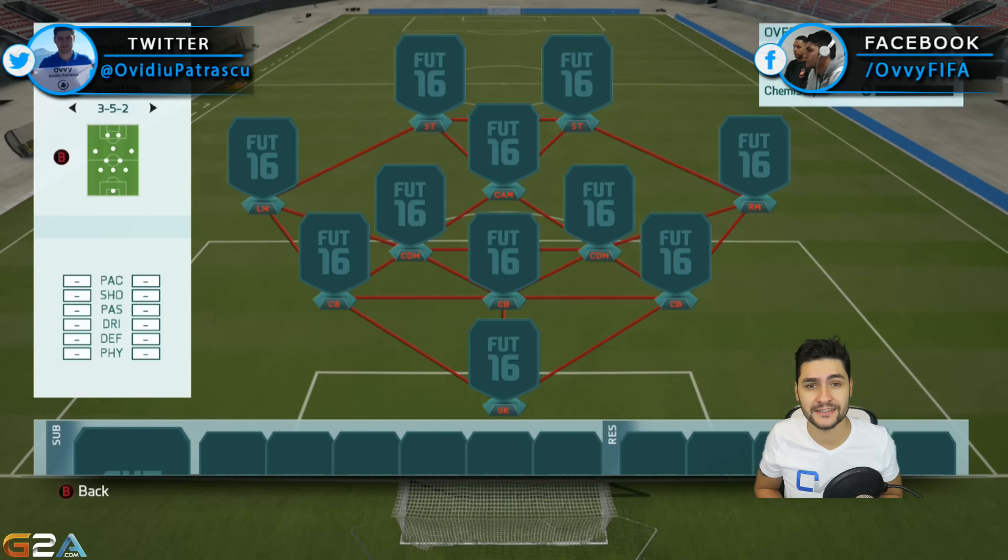Next, we have a formation with three defenders — the 3-5-2 — and this year it's incredible. You can put a lot of pressure on your opponent, and defense is very overpowered, so it's not too risky having three defenders. I recommend using this formation with a team that has very good center backs — like Bayern, or in Ultimate Team when you have big, tall, strong defenders like Mangala, Kompany, or Koscielny in the BPL. You also have two CDMs that will always close down in defense, and the right and left mids come back so that when defending a positional attack, it's like having five defenders. In attack you have a CAM, two strikers, and the right and left mids — very similar to the 4-1-2-1-2. The 3-5-2 is a pressure formation: you apply a lot of pressure and get the ball back very fast.